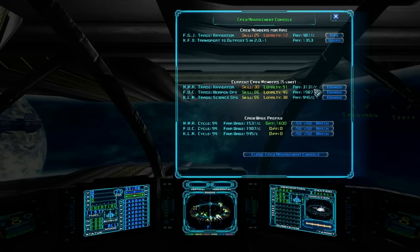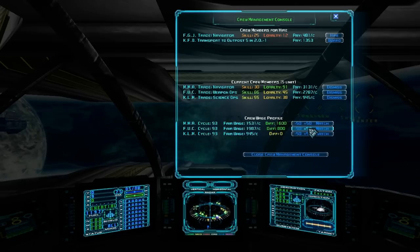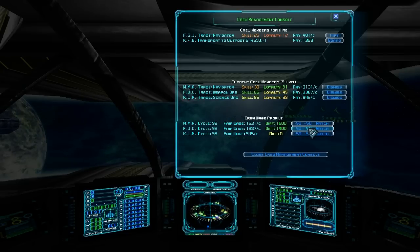I'll bump it up one more. Now he's getting paid double. When this counts down, he should actually be at 100% loyalty — we'll have to check back on that later. We'll do the same with the others. You just hold down the button and it goes up by increments of 50. Keep in mind, you'll want to periodically come back and check this, because when their skill goes up, they're going to expect to get paid more. So it's good to, maybe every time you dock, take a look at your crew management and see how things are going.